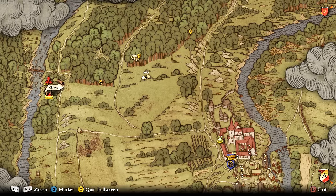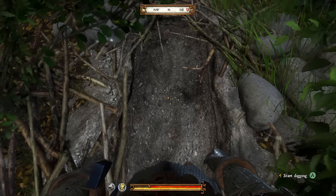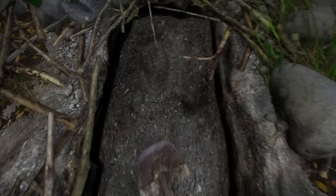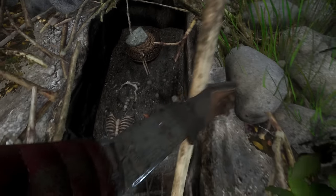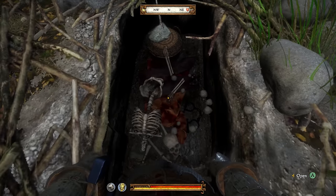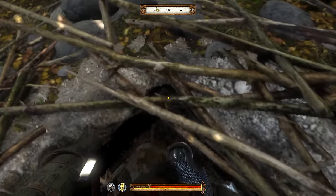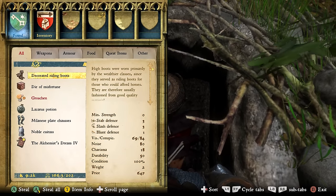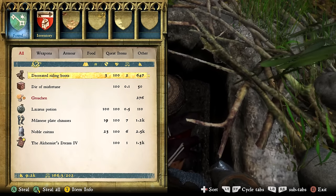Getting a bit closer you can see more specifically where it is. In terms of location it's easy to get to, but in terms of actually finding the grave, I found it hard because it is surrounded by really thick bushes. So once here, dig the grave up — this is why we had to bring a shovel. Once it is open, we'll find the classic things in a grave, but we'll also find a basket with a stone on it. This is the treasure — open that basket.